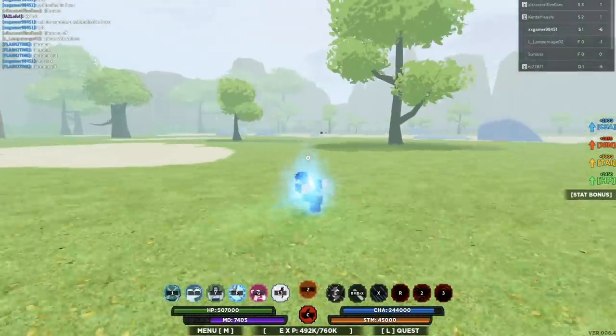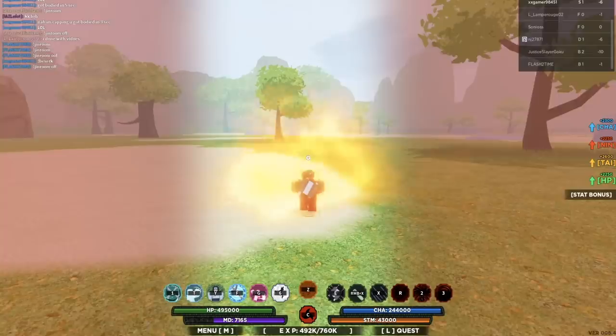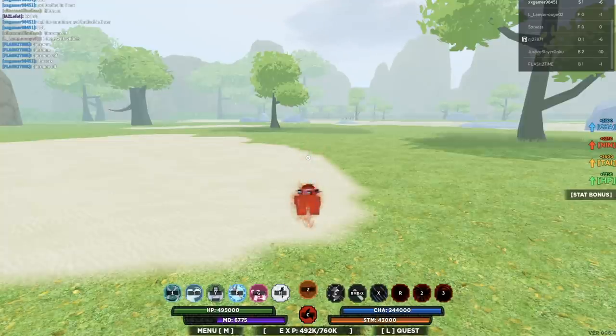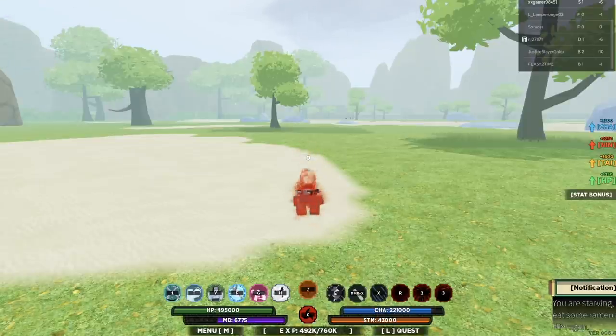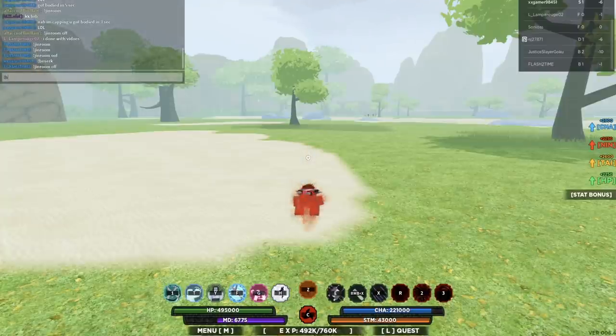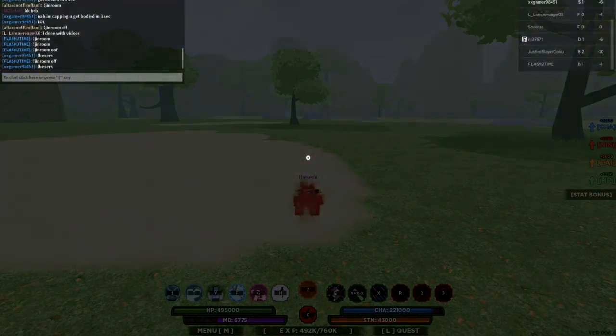I forgot the most important part — you have to have your Jinjuriki equip the Nine-Tails. Alright, let's try this again. Equip the Nine-Tails and make sure it's in the first stage. Once you do that, activate Mist and hold down H — in this case I have it in my H slot. While holding down H, activate chat, type 'berserk', and just wait.